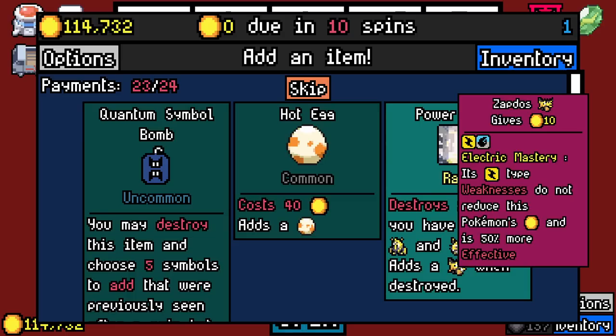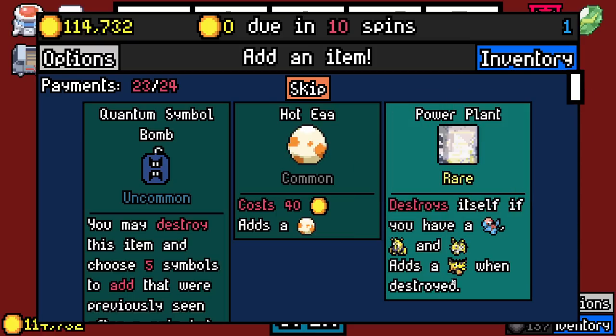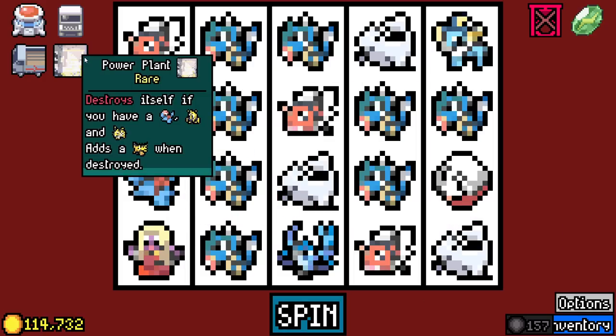I found what I'm going to do — I'm gonna try to do Porygon, Jolteon, Electabuzz gives us the Zapdos. That's the plan now, man. I'll be back when I have that.